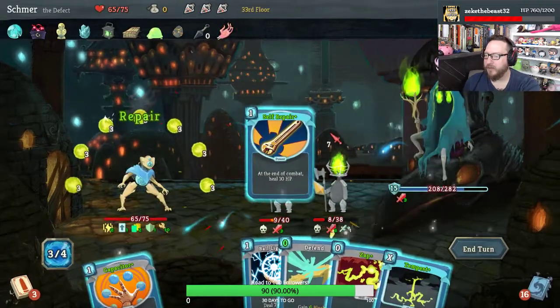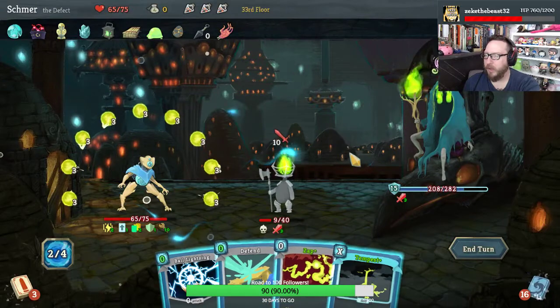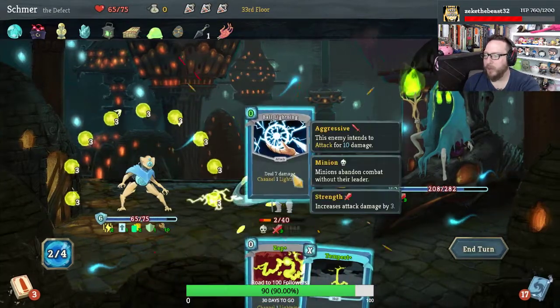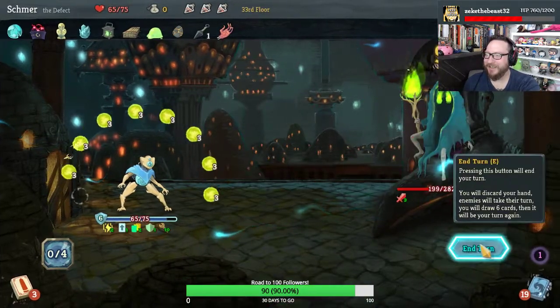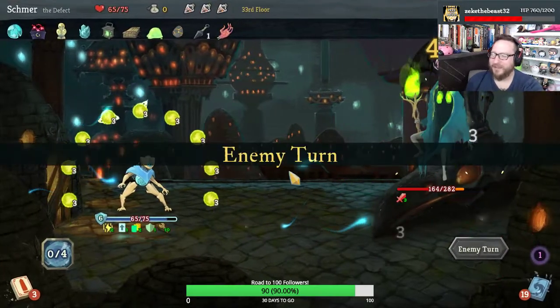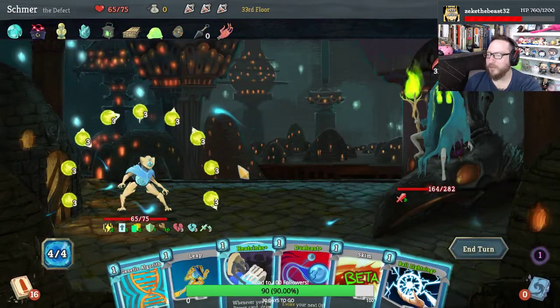Self Repair makes Defend free. Give me a Capacitor — love it. Free Defend, free Ball Lightning, free Zap, free Tempest — oh yes! Your strength reduction does nothing to me, you fool.